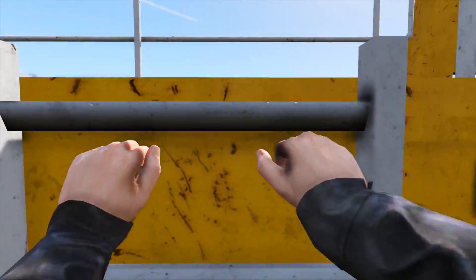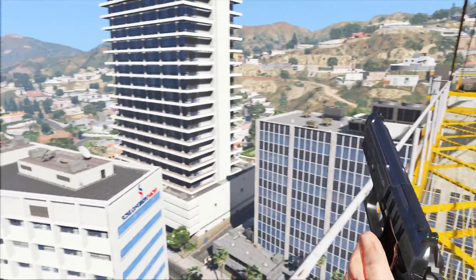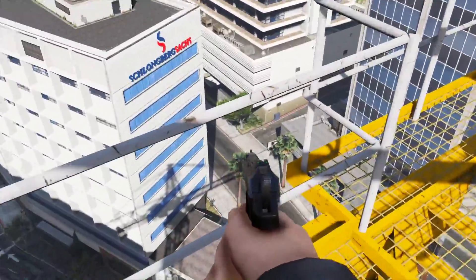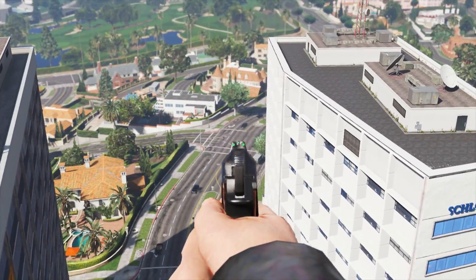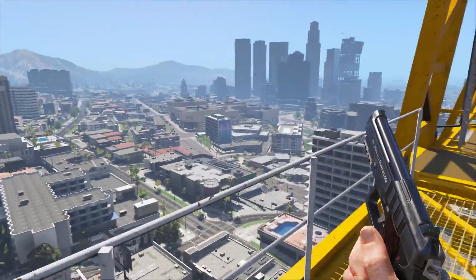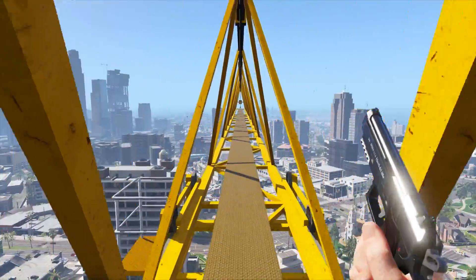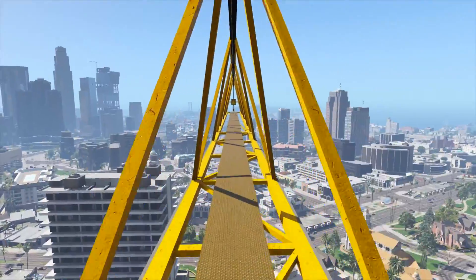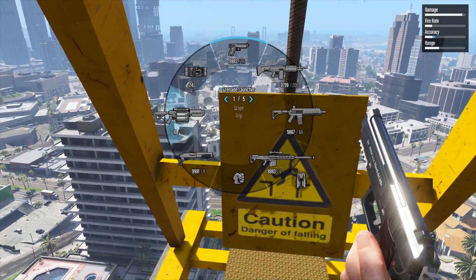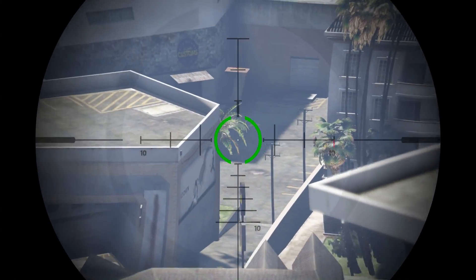Moving on to the second location — this being the crane which is just down the road from the Eclipse Towers. I know all of you guys know of this location and I'm sure at one point during your GTA Online experience you would have been to the top. But I have never seen anyone in a public online session come up here and take full advantage of the view and the lines of sight you can get from up here. It's a very good location which isn't utilised by many players, and what you can also do is go to the end of the crane, pull out a sniper, and get a very good line of sight to the nearest Los Santos Customs — the one which pretty much everyone goes to.